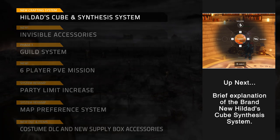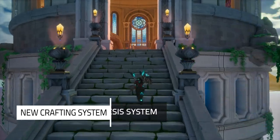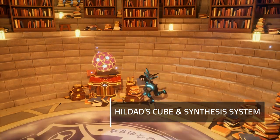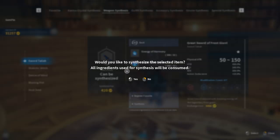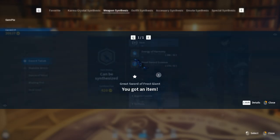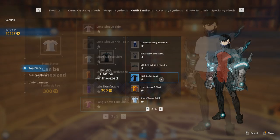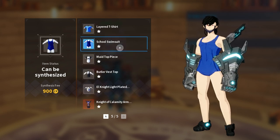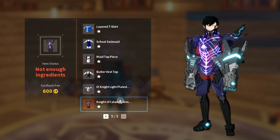The all-new crafting system: Synthesis. To use the synthesis system, we start by locating Hildad's Cube, a powerful relic located inside the Elthica Library. This relic will allow you to synthesize new items and extract materials from existing items that will then be used to craft new items. Special synthesis items can be found while playing through PvE missions — you will have a chance to acquire the Energy of Chaos and Lost Pieces items.